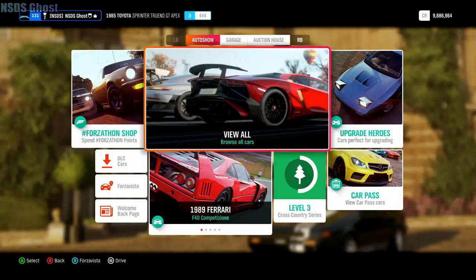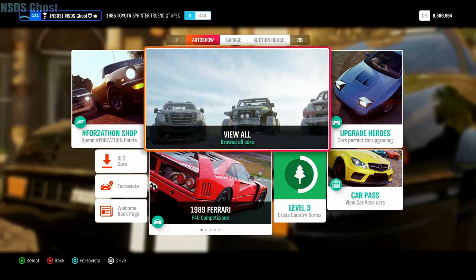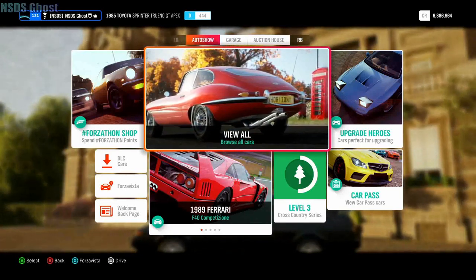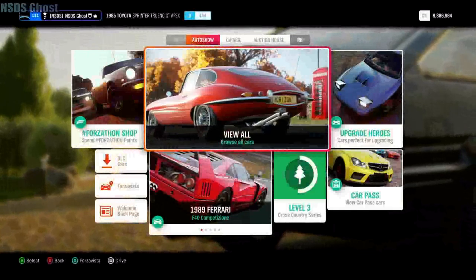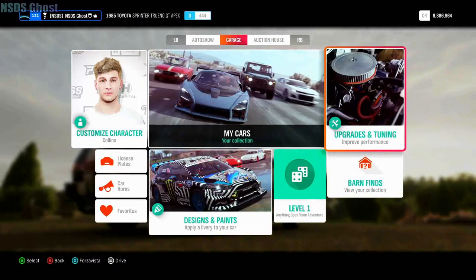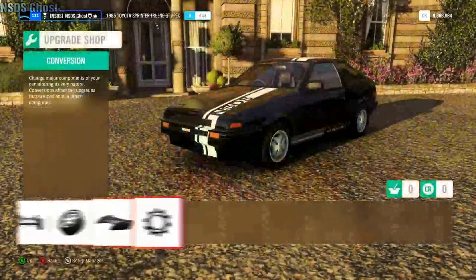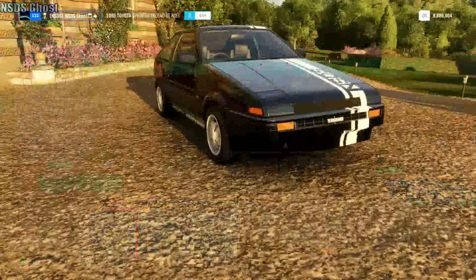What up everyone, welcome back to another video. I hope everyone's having a great one — if you are, hit that like button. Today we are playing some Forza Horizon 4. I know it's been a minute, but today we're not building any drift cars — we're building drag cars, and this is the drag car we're building. Let's get right into it.